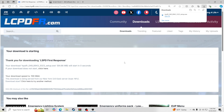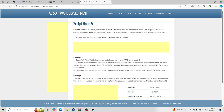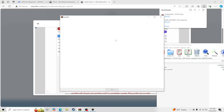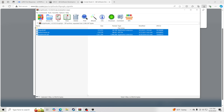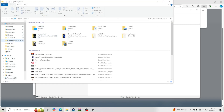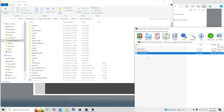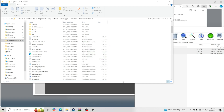Now we need to install Script Hook V. Go to the Script Hook V website — all links will be in the description. You can see it's been updated as of September 20th, 2024. Click Download, then open the file. I use WinRAR to open zip files. Go into the bin folder and grab the three files in there. Navigate to your GTA 5 main directory, then drag and drop those three files in. Choose Replace Files in Destination. Script Hook V is now updated.